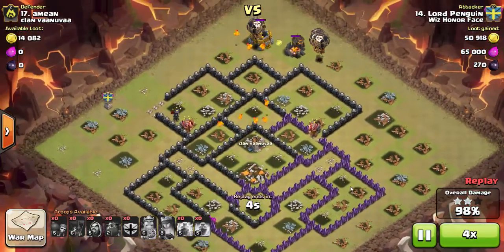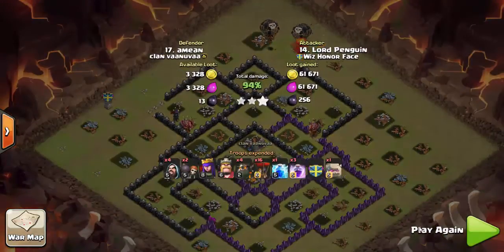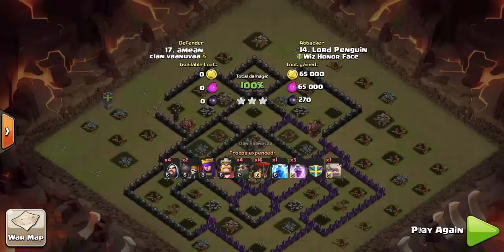Awesome raid Lord Penguin — an excellent example of a lava loonian attack, executed beautifully. You combined multiple objectives in that opening phase: got the CC lure done, killed the archer queen, took out an air defense — all of that with just your heroes, a couple wall breakers, a golem, and four wizards.